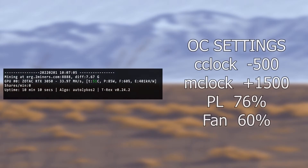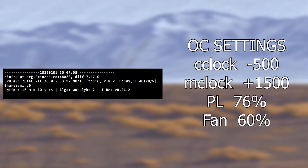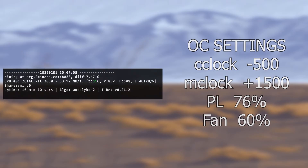The next coin I tested was Ergo. I used T-Rex miner on the Autolykos algorithm. For the overclock we used the same settings as Ethereum, and this gave us a megahash of 33.97 with the card drawing around 85 watts again. This gave us an efficiency of 0.4.